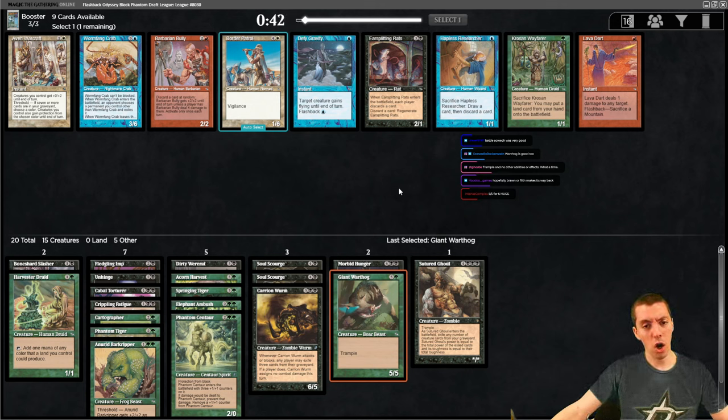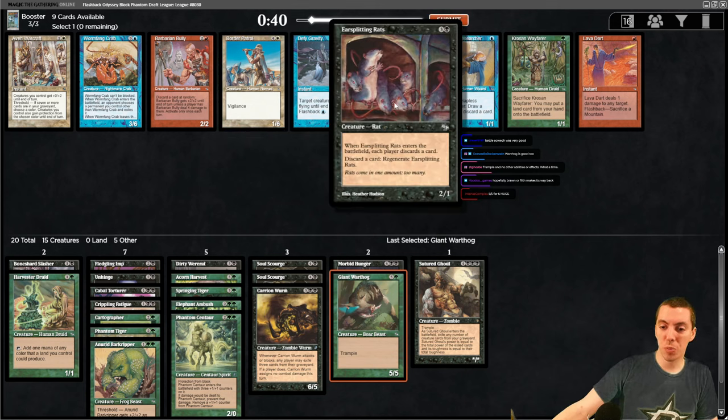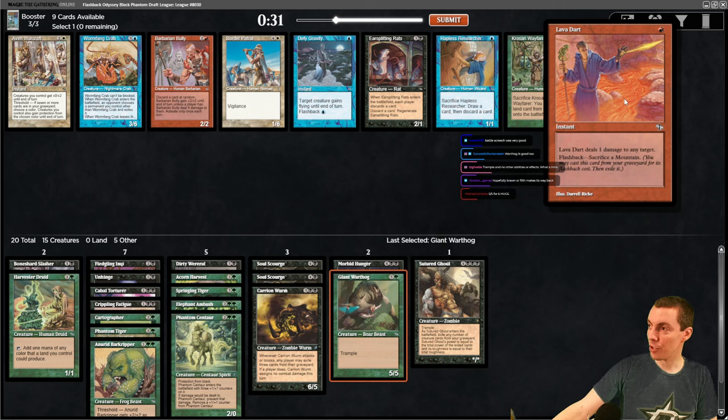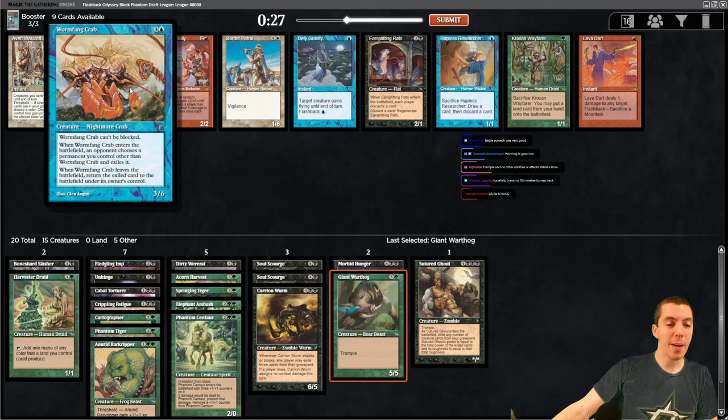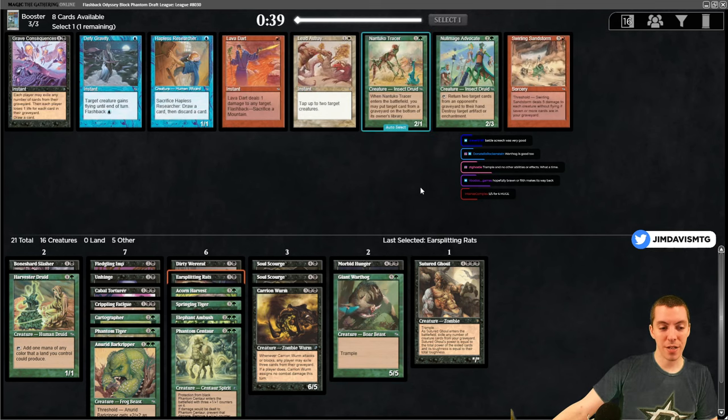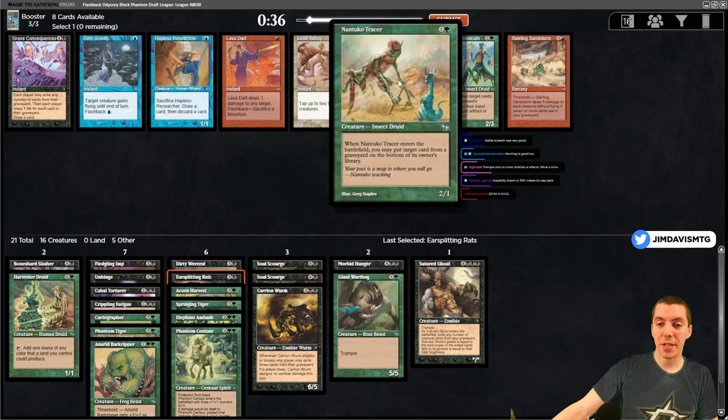Take the Warthog. Ear-Splitting Laughter - each player discards two on ETB, discard a card to regenerate - not great. I think there are no playables here so I was going to take it, but freaking Lava Dart! This is the original home of Lava Dart - it's awesome. Wormfang Crab is a 3/6 for four, unblockable but ETBs exiling one of your own permanents - when it dies they come back. Take the Rats - we're out at 21 playables.